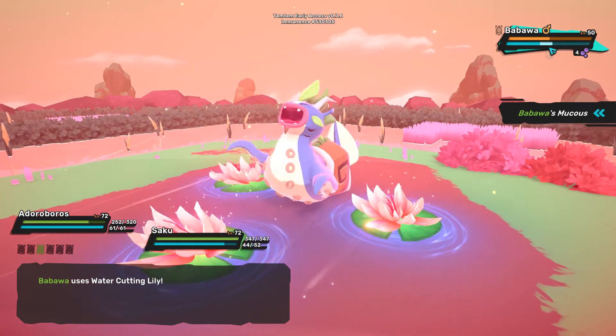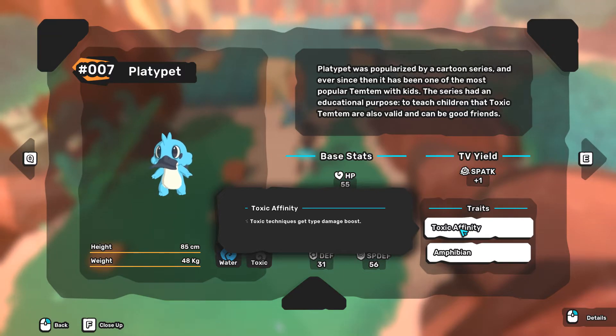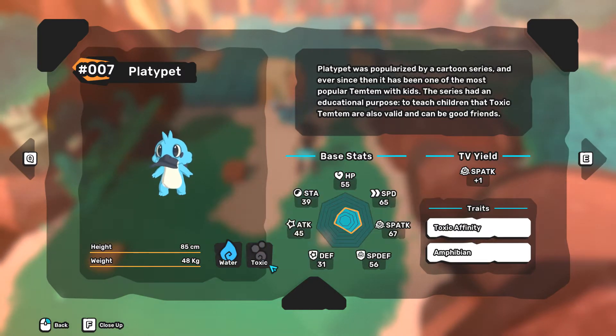This synergy poisons the target for 4 turns. In Deniz, Platypet's evolution line is also great, because Platypet is a toxic Temtem. With the trait Toxic Affinity, Platypet gains a damage bonus for toxic techniques. And for being already a toxic Temtem, this bonus is doubled.